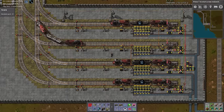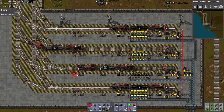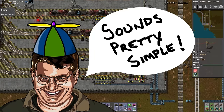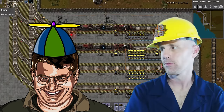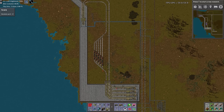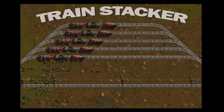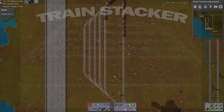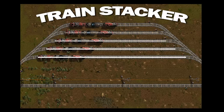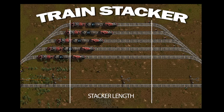The individual stations will close for delivery once they are filled to a certain specified level. A train stacker is a holding area for trains so they don't clog up your main rail line as they wait to enter a station. It's simply a group of parallel train lines that are at least as long as the trains that will be entering your station.